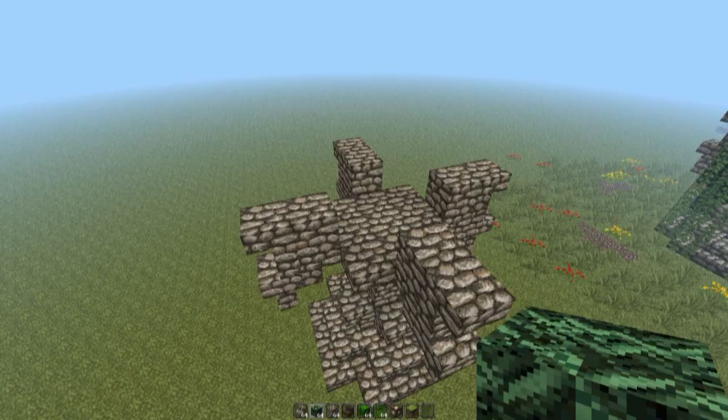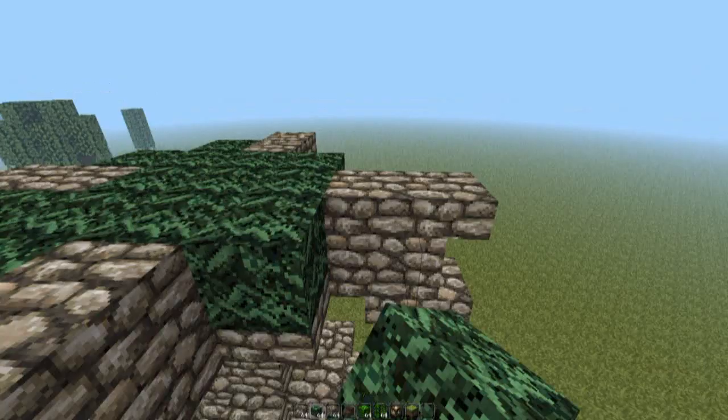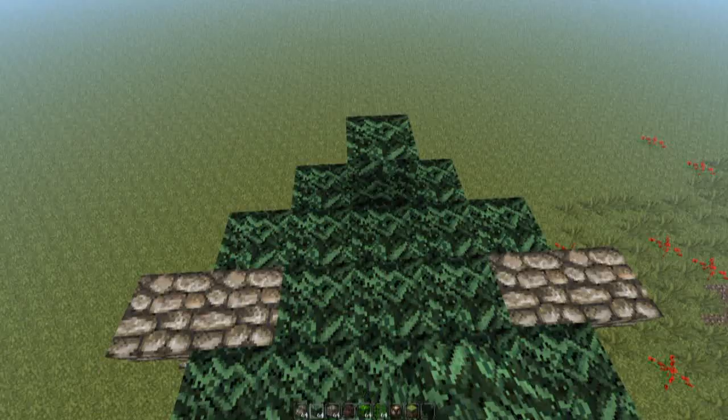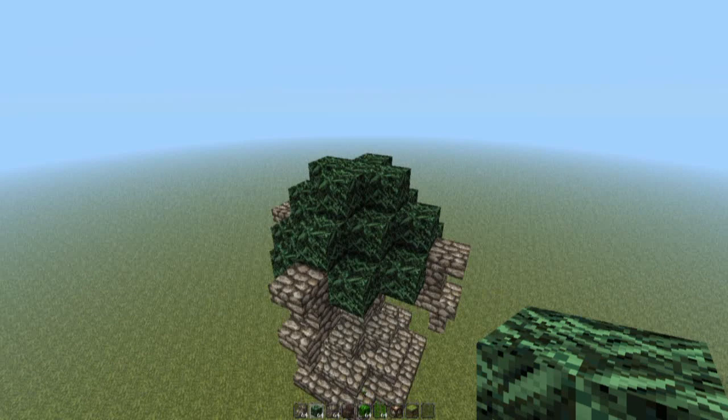Now we can finally finish off by adding some greenery. I'm going to be using some spruce wood leaves to fill up this entire gap, and we also want to extend it an extra two blocks along the edge. Then we're going to add two extra layers on top and obviously make it smaller. Cover up the cobblestone, and one final layer on top — just a small plus sign. And again we're going to be spontaneous and just add random blocks here.